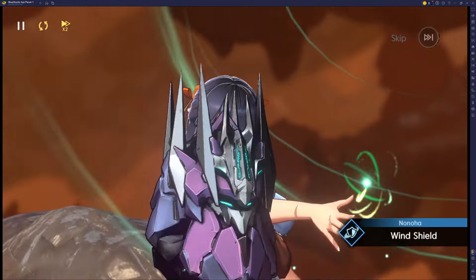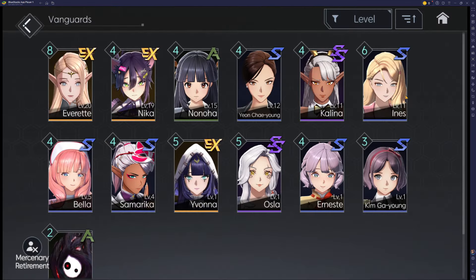Let's take a look at the Vanguard squad here. I've slowly been playing — I've halted story for a little bit, just because I've been playing other stuff at the same time. However, I am over level 20 right now, so I'll probably be able to breeze past the story. I've just been doing my dailies, making sure I've been getting stuff done. I need to level up my Nika, my Nonaha, and also my Yivana.